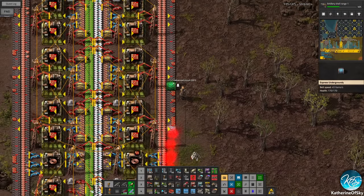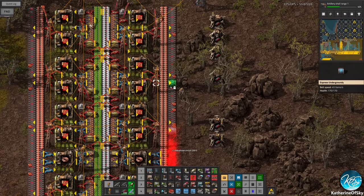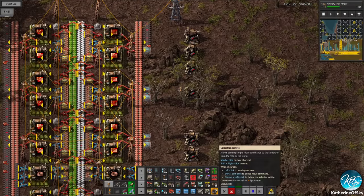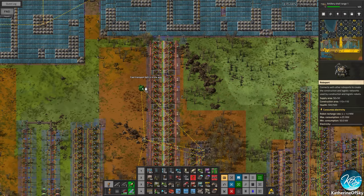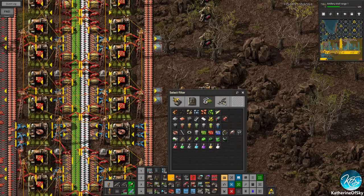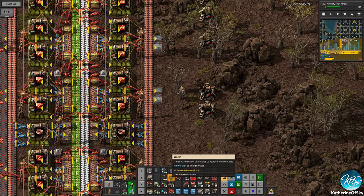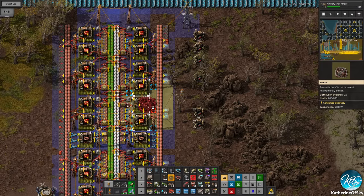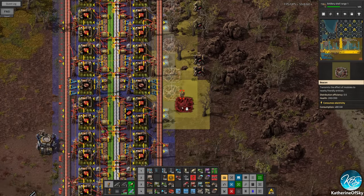The important part here is actually the productivity modules, because without them we're going to do speed modules but it's kind of not ideal. Let's get in our beacons right now. This area is not covered with a roboport so we need to extend this. Let's get beacons, beacons, beacons. These are three-by-three — you never want to have them in line because they only touch three machines. If you have them one tile off, it's actually better for your factory.